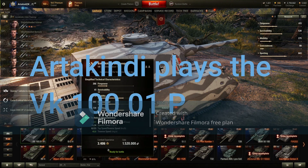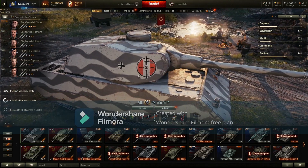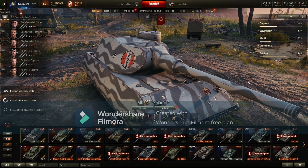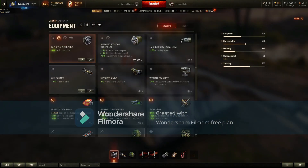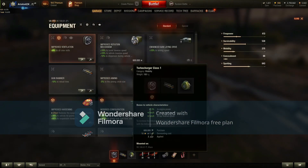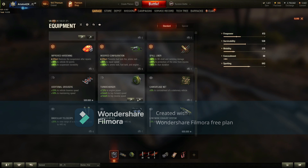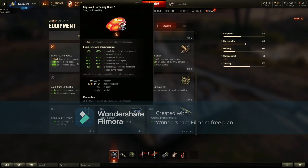So, how to play the VK 100 01 P. Let's go through the basics. I have selected ventilation, gun rammer, and turbocharger. The turbocharger is because I need a little energy boost since it's very slow. You can also select improved hardening — a very good choice that gives you more hit points and better suspension.